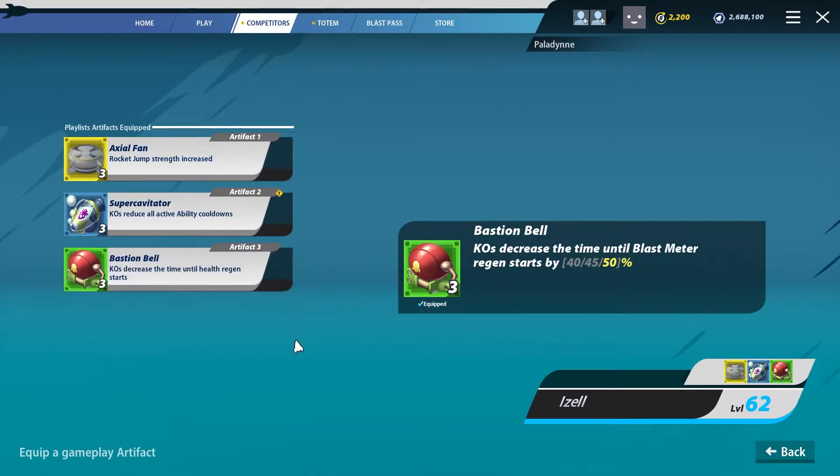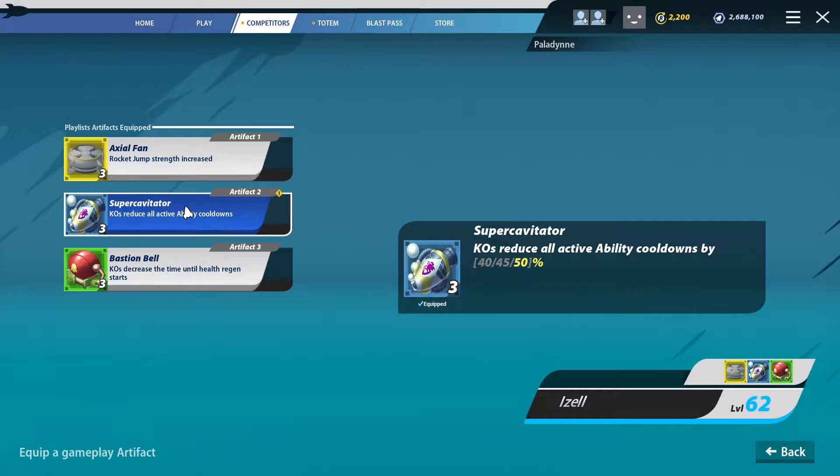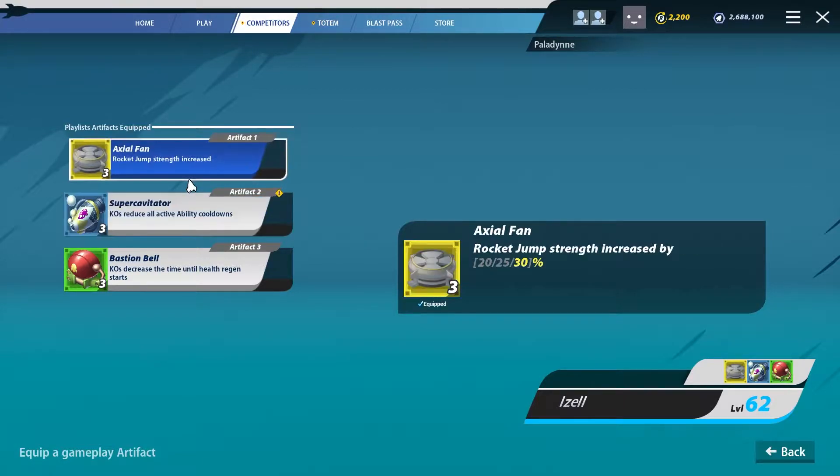For artifacts, we're going with Axial Fan, Super Cav, and Bastion Bell. I feel this is a really good mixture of everything. Bastion Bell keeps you healthy. Super Cav halves that long 11-to-12-second cooldown. And Axial Fan helps because she has less ammo to rocket jump with — getting more distance out of your rocket jumps conserves ammo and helps you get around the map while still having ammo available to deal damage.